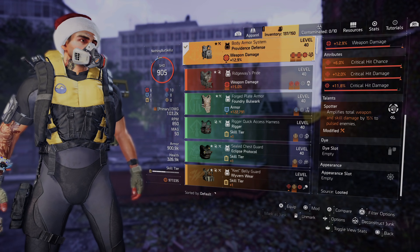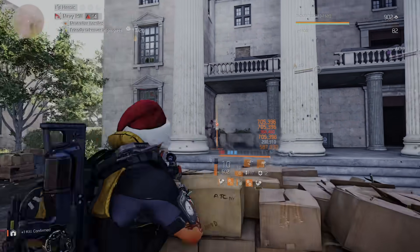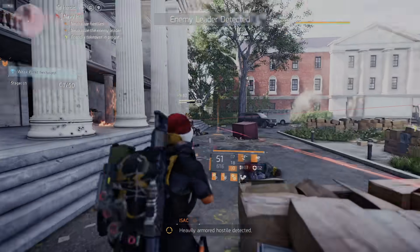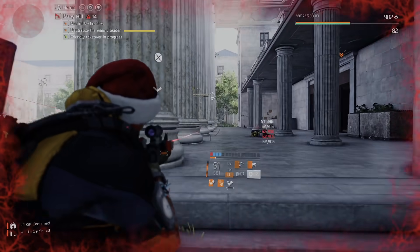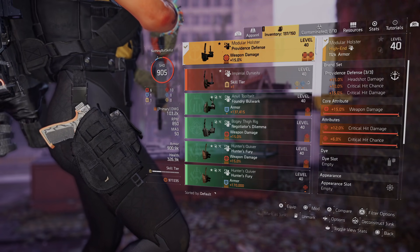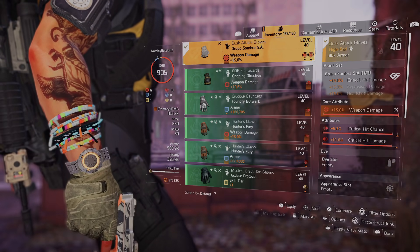The talent on the chest is really why this build works. Spotter amplifies total weapon damage and skill damage by 15% to pulsed enemies. As long as I'm aiming at an enemy, they'll be pulsed, so I get 15% weapon damage and 15% skill damage. My striker drone and assault turret both hit 15% harder at that pulsed enemy — that's why you see enemies drop really fast. The second and third Providence pieces add weapon damage, critical hit damage, and critical hit chance.